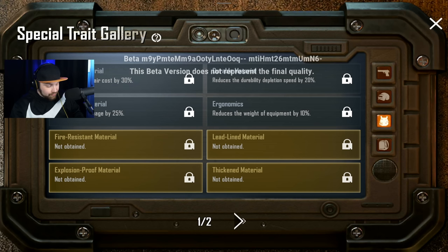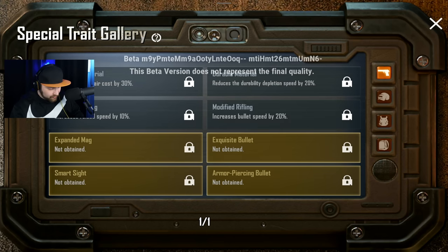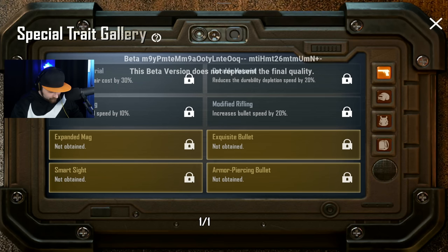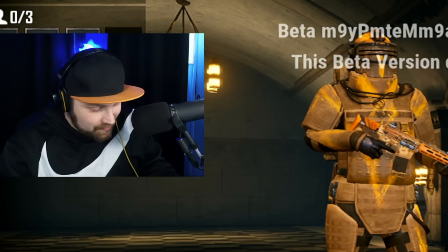So they're unlocking all these extra stats you can put on your items, guns, and equipment. This is insane - I didn't even think they would ever take Metro this far. You get reduced fall damage, reduced repair costs, backpacks with increased capacity, guns with reduced repair costs, increased reload speeds, and increased bullet speeds. There are legendary ones I haven't unlocked yet. No wonder there are so many bosses on the new map.